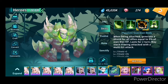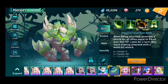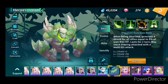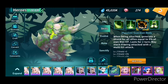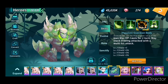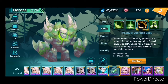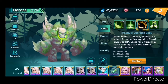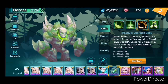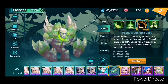Another very important unit to get is rock golem, because of his passive skill. Rock golem, when being attacked, generates a shield for all allies equal to five percent of his own max HP, lasting for one turn. But when he's fully skilled up it's 25 percent — that's really a lot, and he's the key unit for you to survive Chimera attacks.